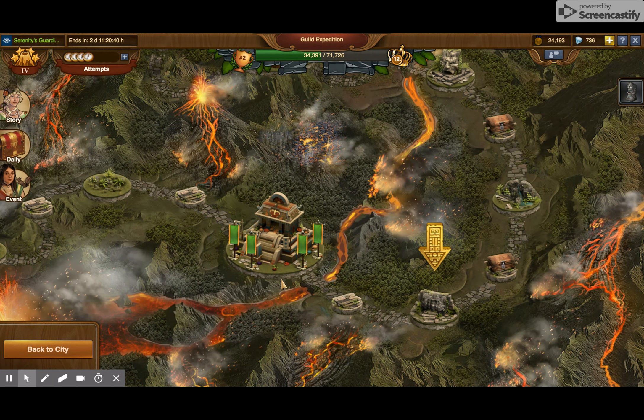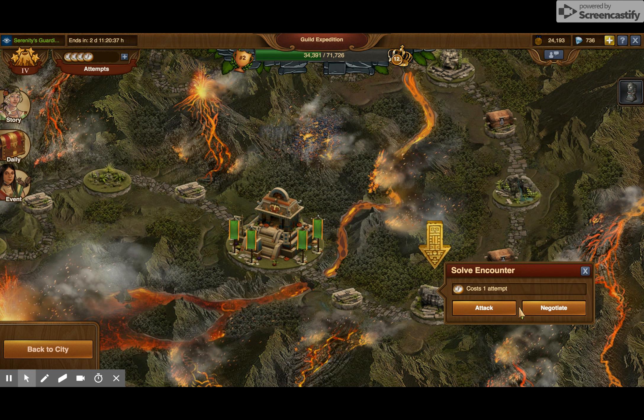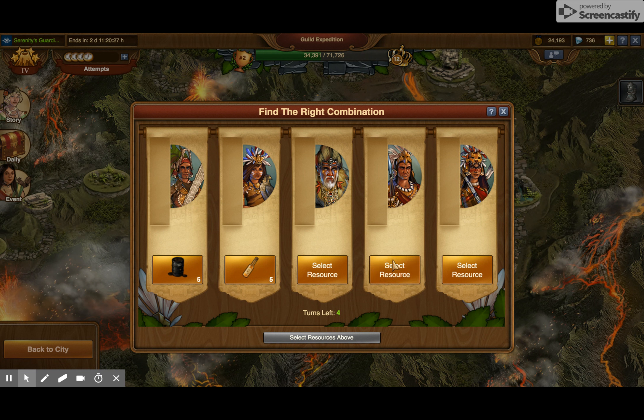Hey, look at that, a relic. All right. So I'm going to negotiate here. I have plenty of all the goods that it wants, so I'm just going to start throwing stuff in here. I've played five different things on the first attempt, and look at that — those are the five I need to play for the next three attempts.